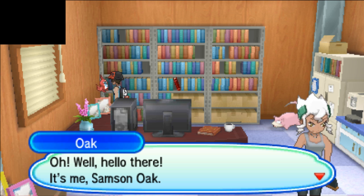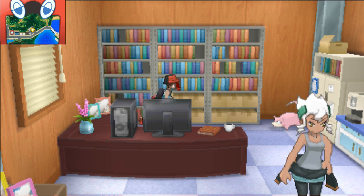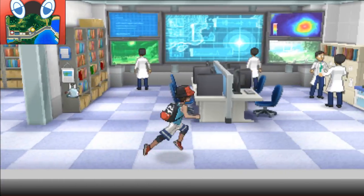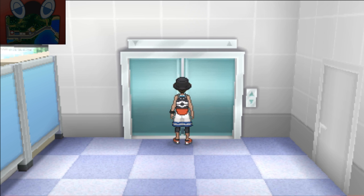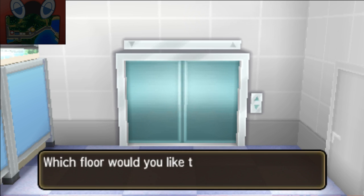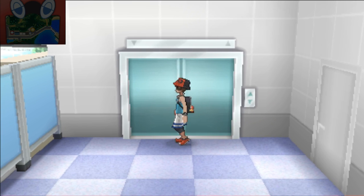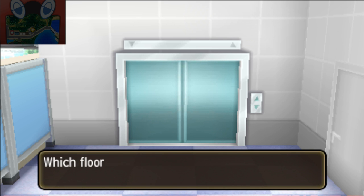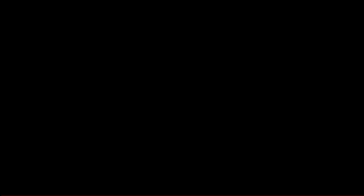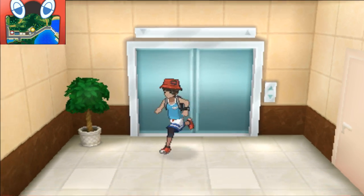Each time you collect 20 stickers, you get a new totem Pokemon. Hello there, it's Samson Oak! I see you collected some totem stickers - go back to Heahea Beach and he'll give you another totem Pokemon. So let's go ahead and show him our totem stickers. I just want to show you everything. The reason I'm showing you guys this footage is because I also want to show you when you get a totem Pokemon in the game, so you can see how you can get it.